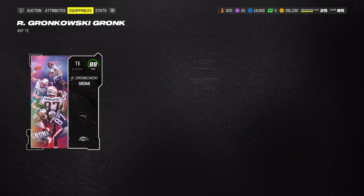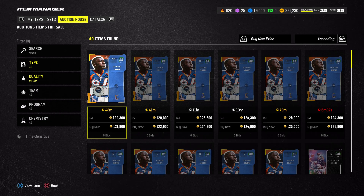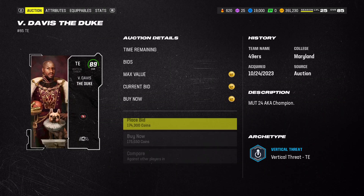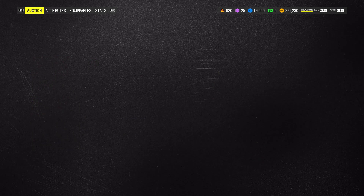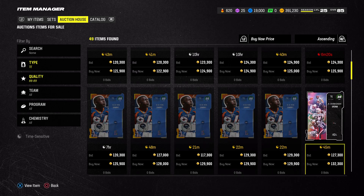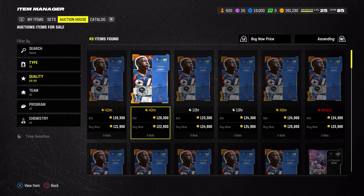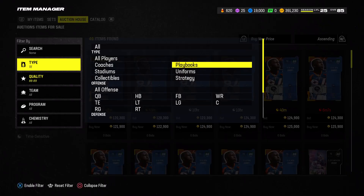Gronk has one extra speed than Shannon Sharp and he does cost a little more, but he's probably a better card overall. It really depends on your play style — if you're more of an inside throwing person, Shannon Sharp works well. Vernon Davis is good too but not everyone has that budget. Gronk also has like an 87 run block, so if you like to run the ball, pick him up. It just really depends on your play style.